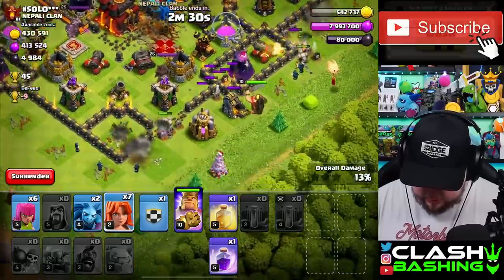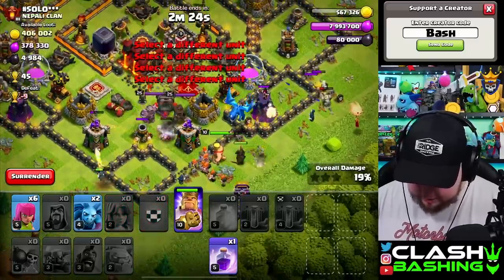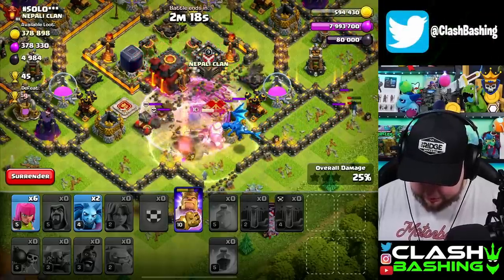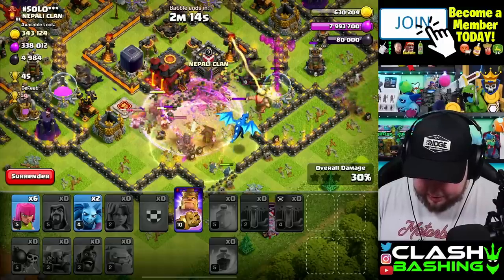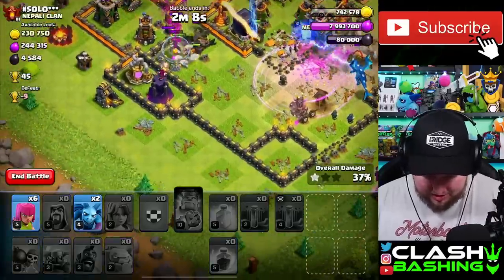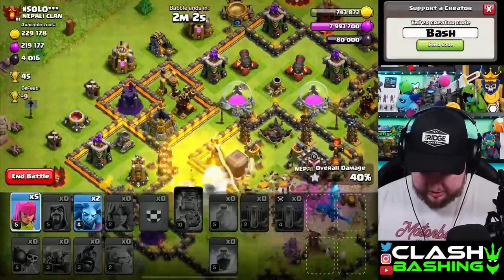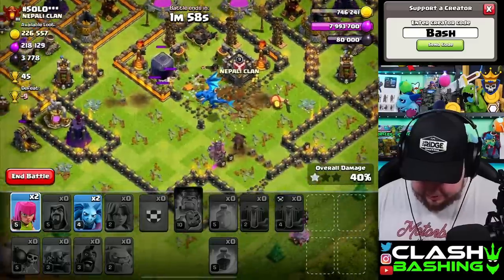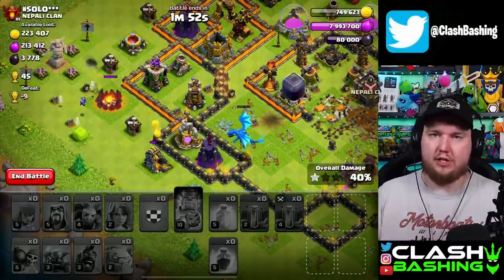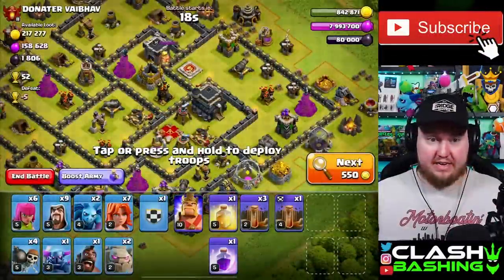Wall breaker through here - should have done a test wall breaker, too late now. There's an electro dragon - apparently we didn't pull the clan castle. Let's heal these valkyrie gals up and rage them since the king is through here. Are they gonna go the right way? We get a couple valks in there, we got the pekka - even with clan castle troops we can't deal with, we'll snipe the town hall. That's 15 trophies - 45 divided by three, each star is worth 15.